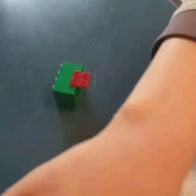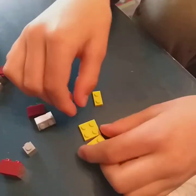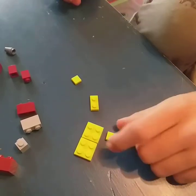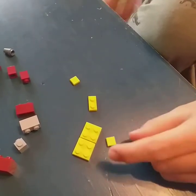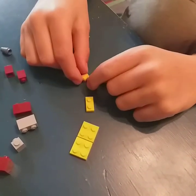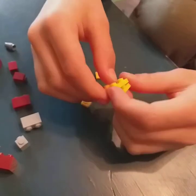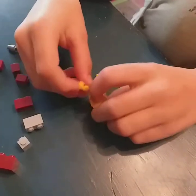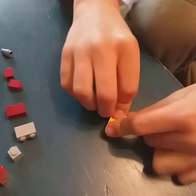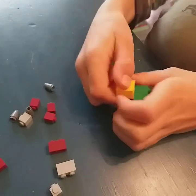Next we're gonna make the head. For this you're gonna need two 2x2 yellow tiles, one 1x2 yellow tile or plate, and two 1x1 yellow tiles. Put the two 2x2s on top of each other, then place the 1x2 and a tile in the remaining space, giving us the head shape.